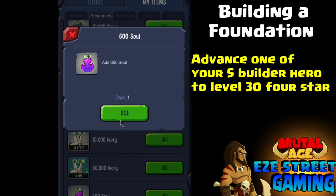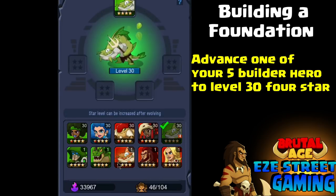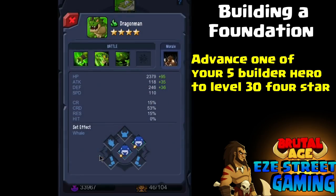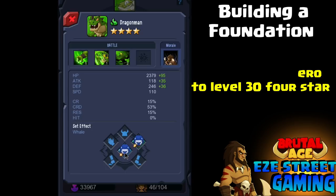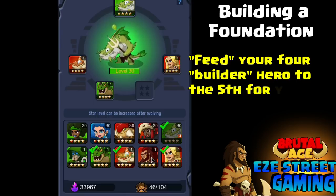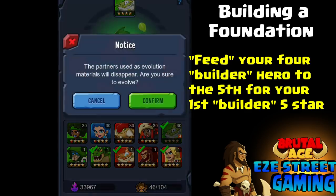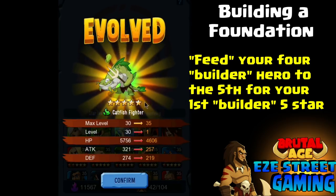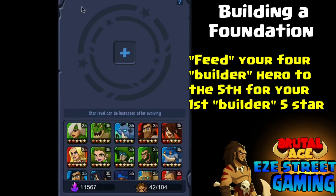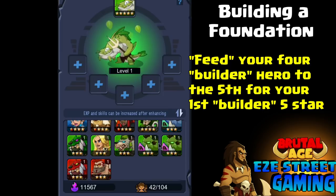For example, say you have five red blondes. You've got all five to level-one four-star. Then you take one red blonde, get her to level 30 four-star. Once she's level 30 four-star, you then see here — I have that one at level 30, then four level-one four-stars. Make sure you check their war patterns so you don't lose anything. Now she's a five-star. So basically we took our three-stars and worked one of them into a five-star. It takes five three-stars to make one five-star: advance all five to four-star, max one out, feed the other four to it.